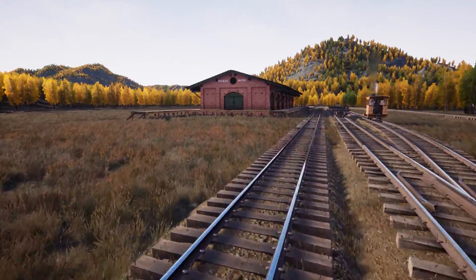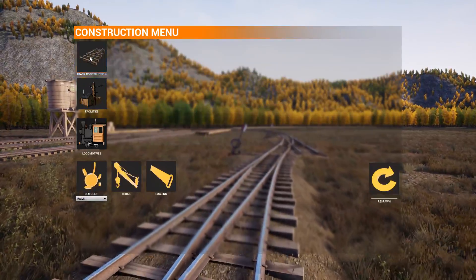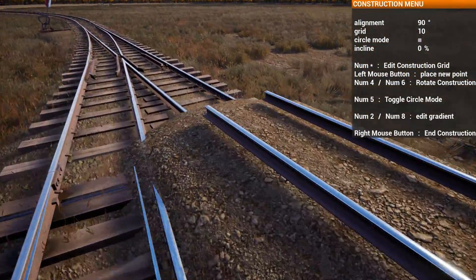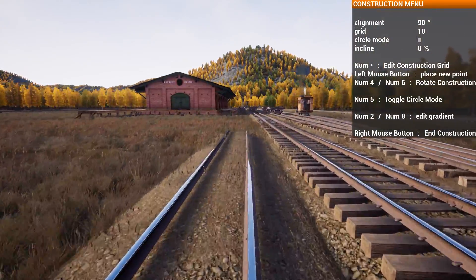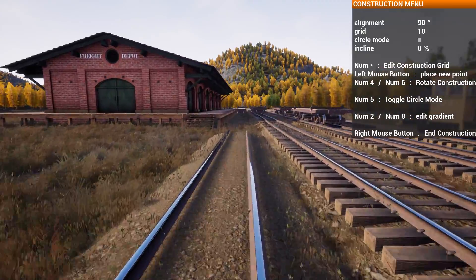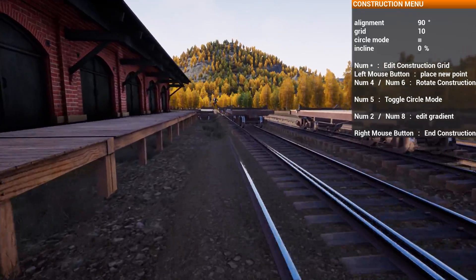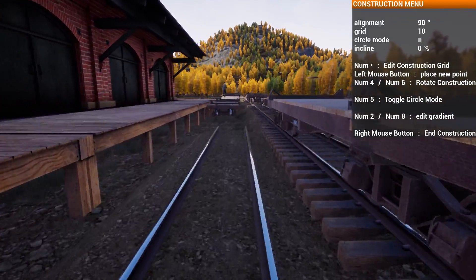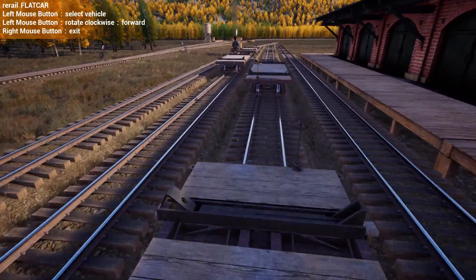I'll help you re-rail too so we can both watch this amazing thing. I gotta replace this spline as well. The re-rail tool is different — it just kind of plops the cars. It just picks the most available rail and puts them there. You would have to do that if you're really re-railing a train. We have to reassemble everything, which is kind of hard with the re-rails.